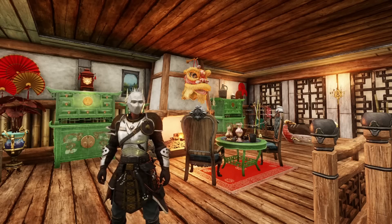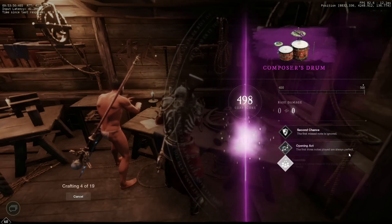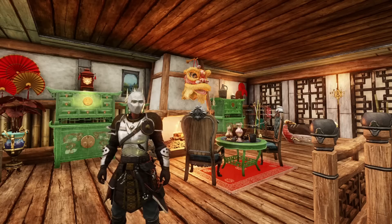Now that we have reached 100 furnishing, this is where things used to get very difficult, but with changes in the July patch along with some new recipes, this is exactly the opposite. From 100 to 150, we will get out our 66 drums from the last section and make 66 composer's drums. For this we will need 1,320 wyrdwood planks, 330 starmetal ingots, 396 sandpaper, 1,650 oak stain, 132 snail slime, and 132 resonant hides. Resonant hides are a new type of hide added with the July patch — you make them at the tanner's using lumber and rugged leather, nothing extremely rare or expensive. That's all you had to do to reach 150 furnishing now — so much easier than the old days of spending hundreds of hours or tens of thousands of coin on beeswax.